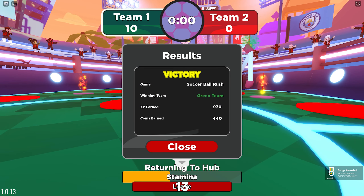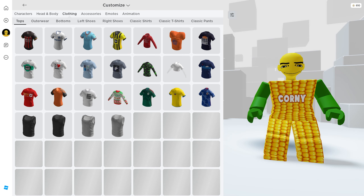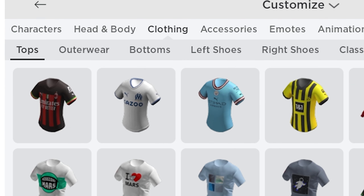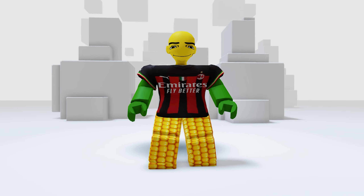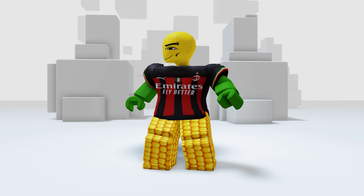We finally got all the badges — well done! Time to check them in our inventory. They're in your clothes, then the top. Here they are — let's wear them one by one. We literally got four items in just one game.